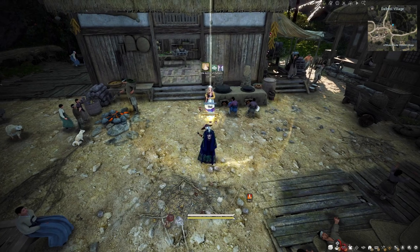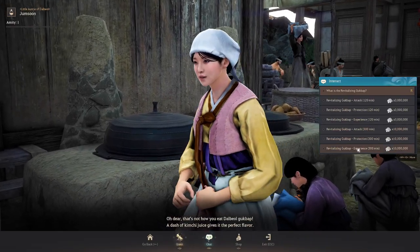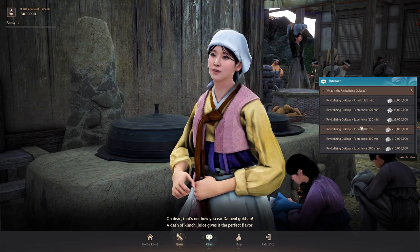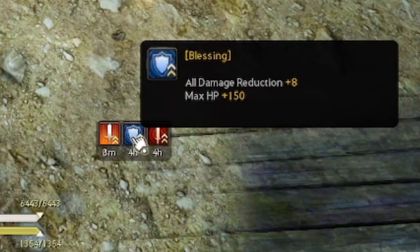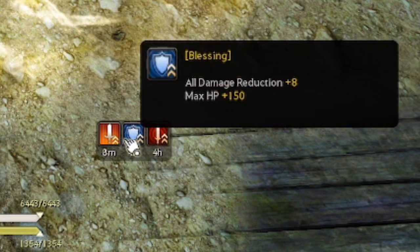We're going to talk to Jump Soon. Jump Soon offers what we call church buffs. For boss rush, I typically get the Protection and Attack buffs — these give you a little more survivability as well as a bit more damage, which in some of the harder boss fights can go a long way.